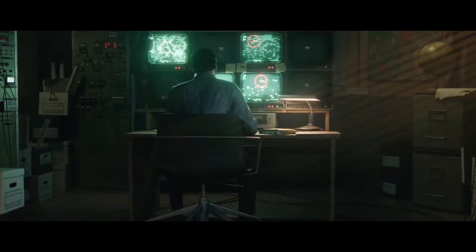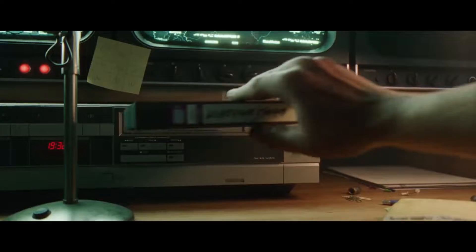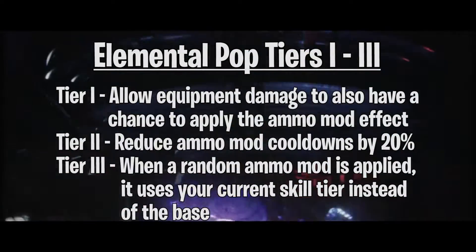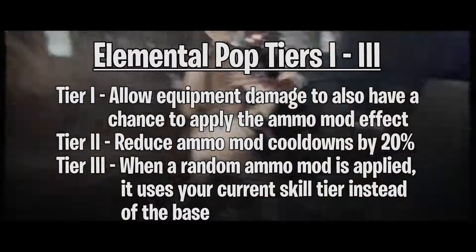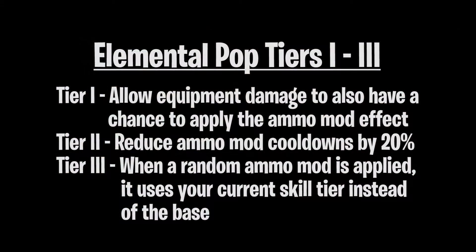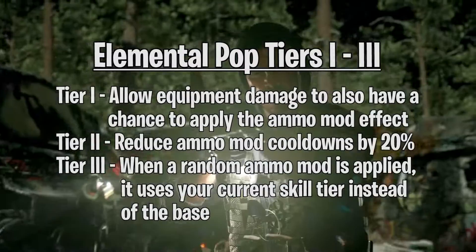Each perk will be able to be upgraded through 3 tiers, and once you upgrade them, they will be permanent. Here is an example using Elemental Pop: Tier 1 will allow equipment damage to also have a chance to apply the base ammo mod effect. Tier 2 will reduce ammo mod cooldowns by 20%. And Tier 3: when a random ammo mod is applied, it uses your current skill tier instead of the base.